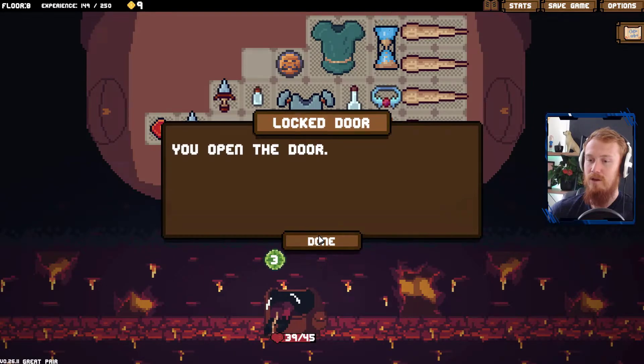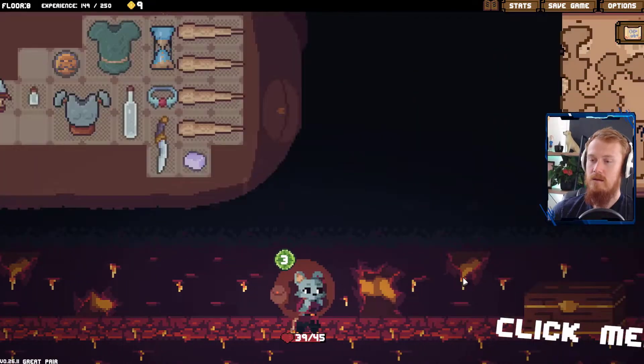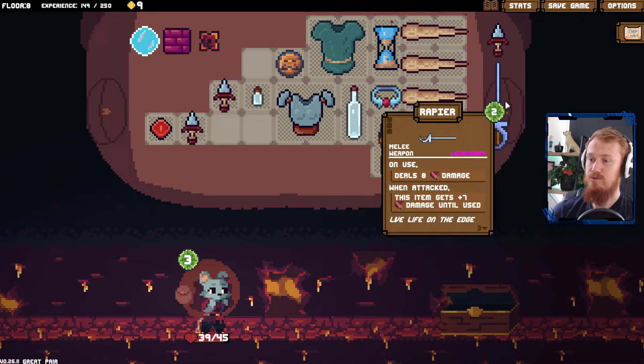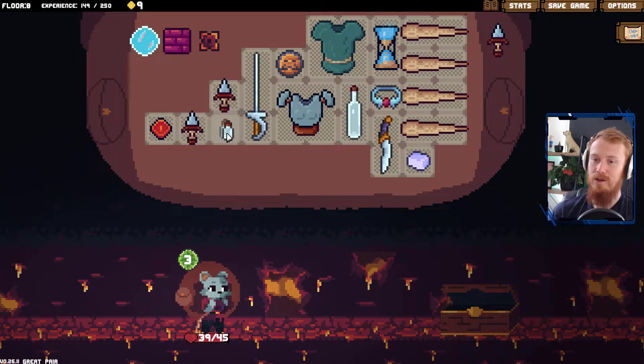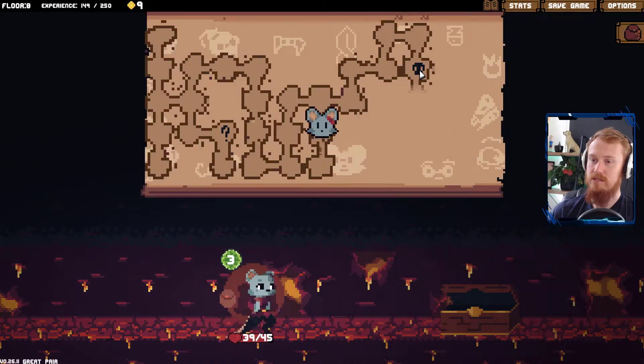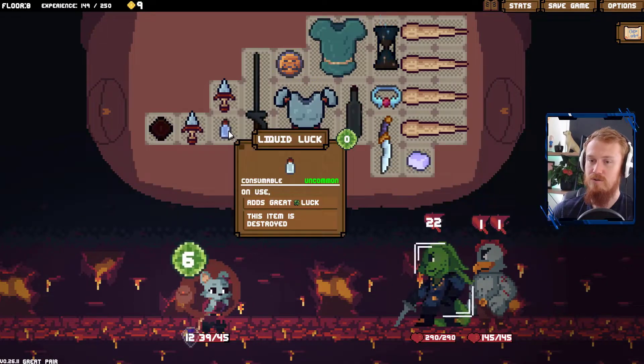A use for our key that we picked up earlier. And some items for our troubles. We do have a rapier which we could sell. We should have taken our liquid luck earlier, shouldn't we? We'll take the liquid luck to use in this combat here, even though we lose out on some energy in the process.